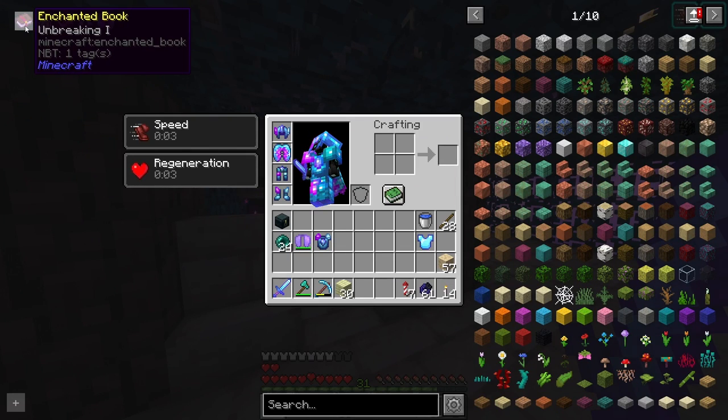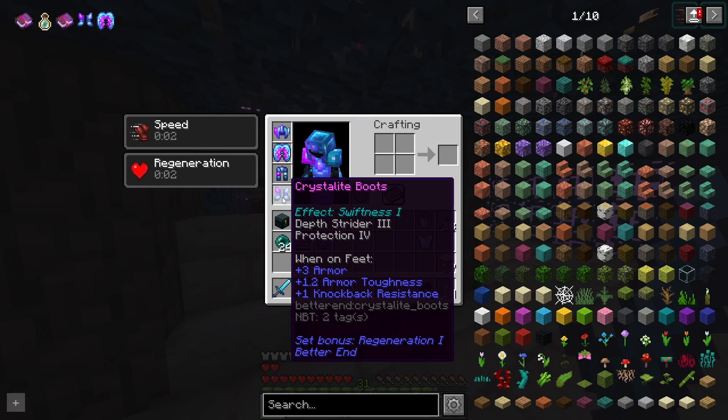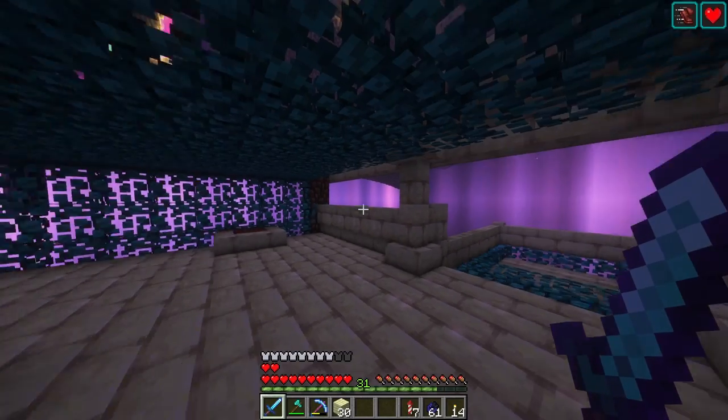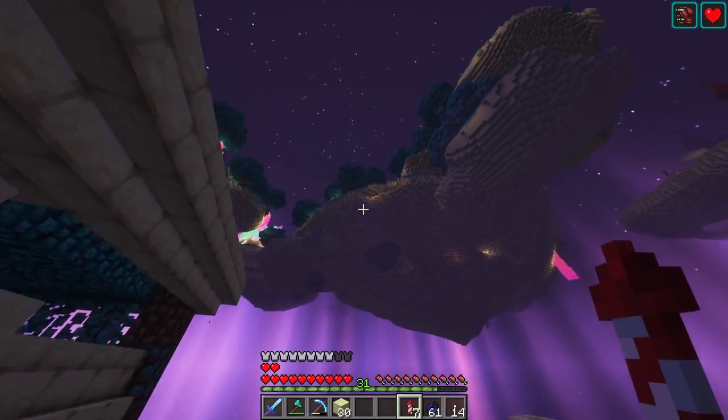Well, almost. We are missing unbreaking on the elytra crystallite and also unbreaking 3 on the boots. Not the helmet, not the chest plate — the chest plate is good. So yeah, we're missing unbreaking on the crystallite elytra and the crystallite boots, and that is something we will be doing today.